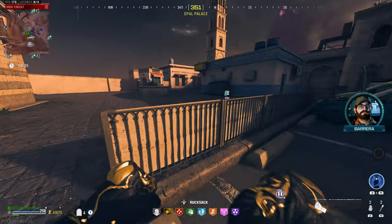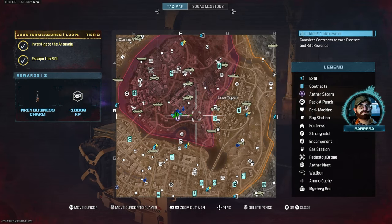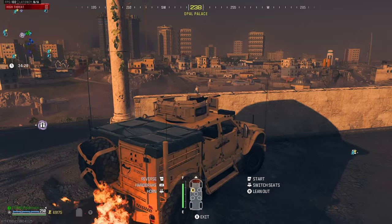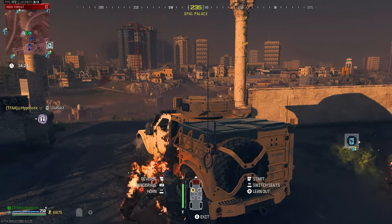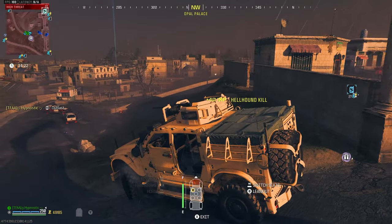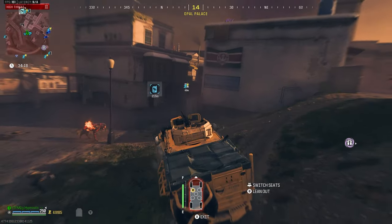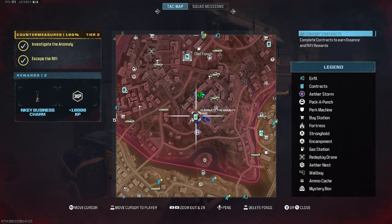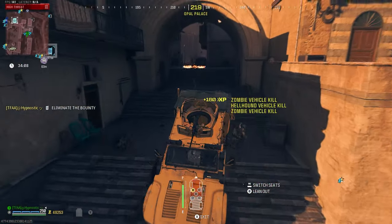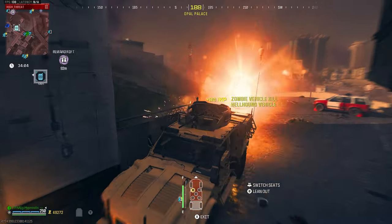There's no bounty contract around right now, so I'll grab this LTV to get around the place quicker. We could do that Outlast contract, but if a bounty contract spawns in along the way, I'll definitely prioritize that. No way — one just spawned in, and there's a whole group of people back there. Let's hope we can get it.